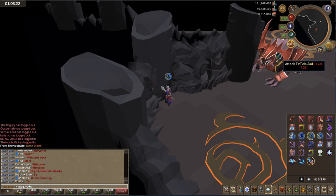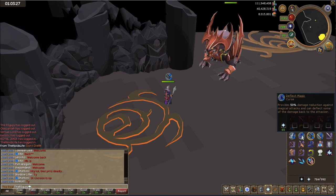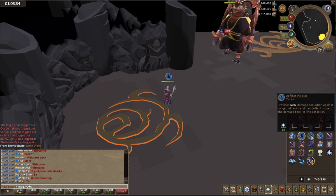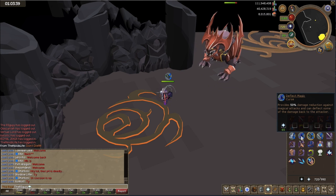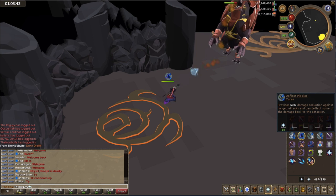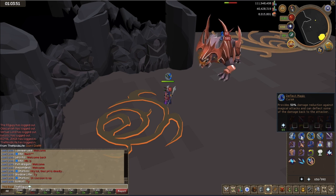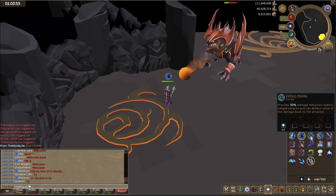When he stomps his feet and you see the shockwave, pray range. When he bows his head and you see fire, pray mage — it's as simple as that. Keep your mouse on the other prayer that you're not currently using. Notice I'm not even using sounds for this. You just need to look at what he's doing and pray accordingly. His attack cycle is pretty slow, about 3.6 seconds, so you have plenty of time to switch prayers. That's why I prefer doing this on legacy over EOC — it doesn't divert your attention nearly as much.